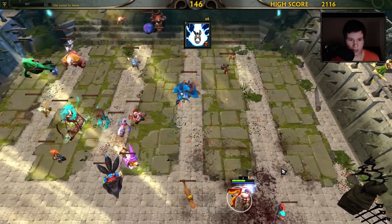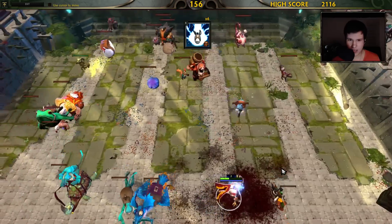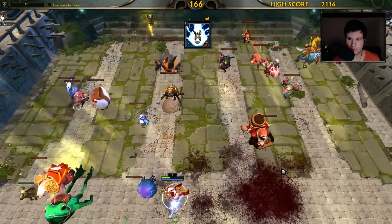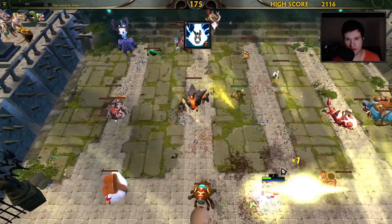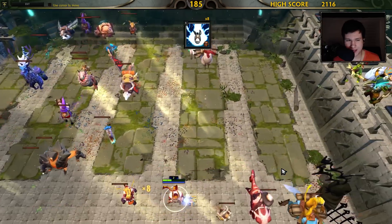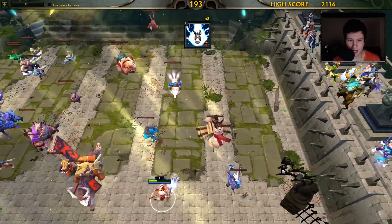Each courier actually has their own unique pattern, and I think each individual courier actually sticks to that pattern. So you're not going to find a frog moving in a different pattern than that frog normally does — though I'm not entirely confident on that, it's a little tricky to tell. But as you can see, we currently have an eight times multiplier.